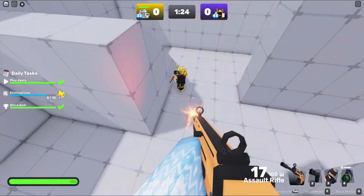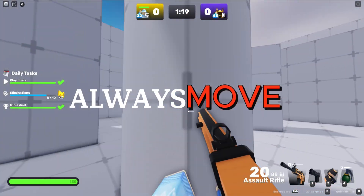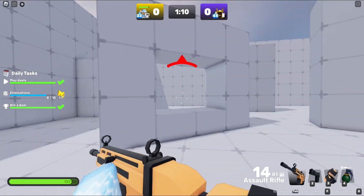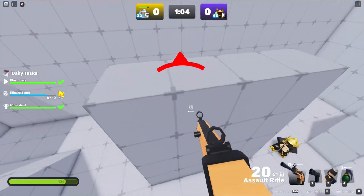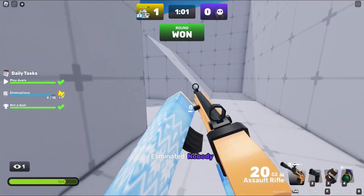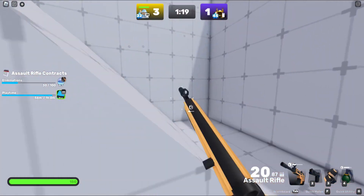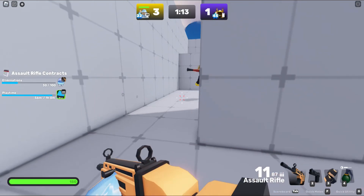The first tip is to always move. Movement is such a key part of this game. Mobile players have a mini lock-on, so if you stand still for too long they can lock on to you. As you can see, I'm moving a lot because this guy's a mobile player and it's really hard to hit a moving target as mobile. Also, if they've got an RPG, the good counter is to always stay high because it's really hard to hit someone directly.